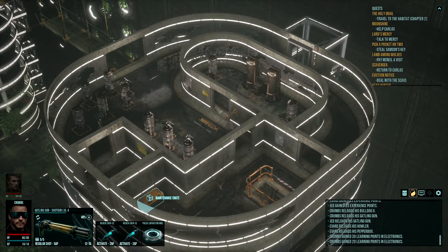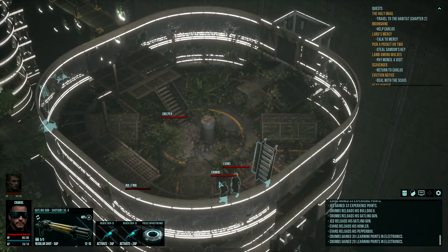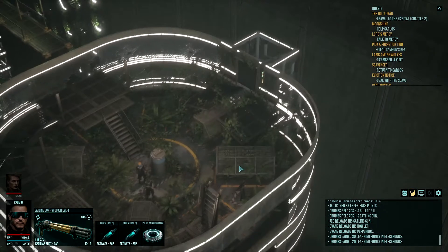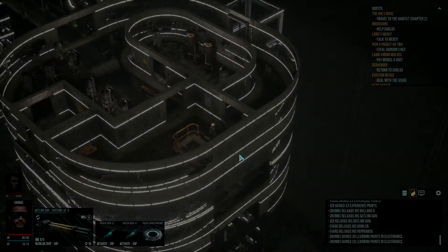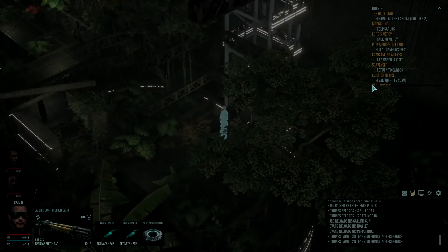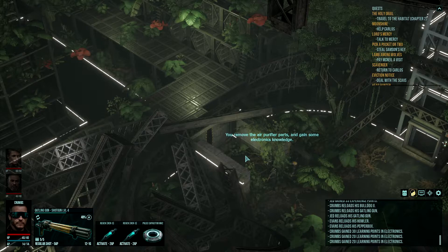We've got a box here — maintenance crates. And we've got a rope. Let's go down here. There's nothing here. Is this an elevator shaft? Let's go up again and see if we can get out of here. We'll have to try and jump back. Examine the shaft — that's why we found the rope probably. An expressway down, a rope would come in handy. Secure the rope and slide down. And we are down. Electronics — you remove the air purifier parts and gain some electronics knowledge.